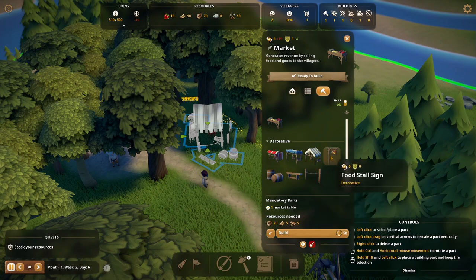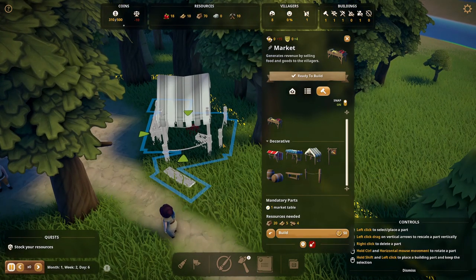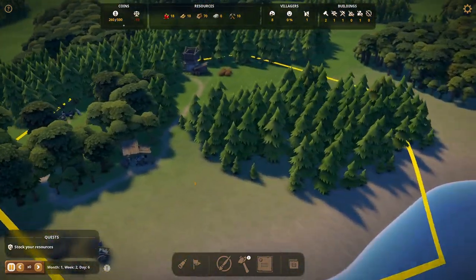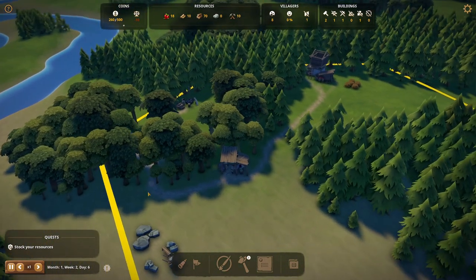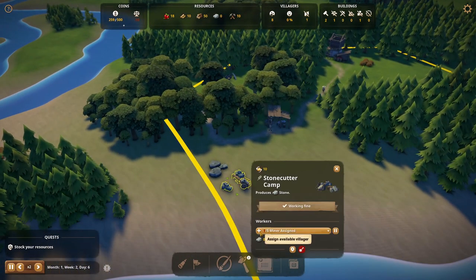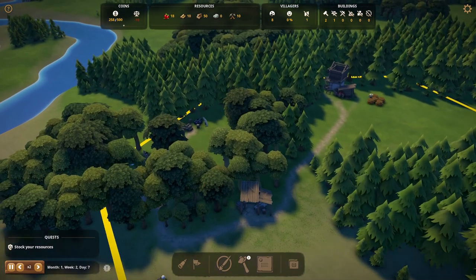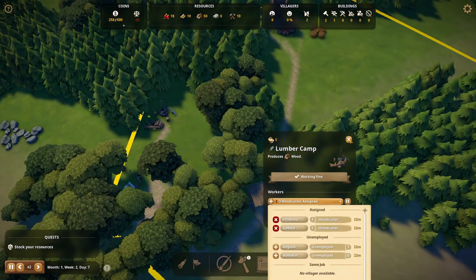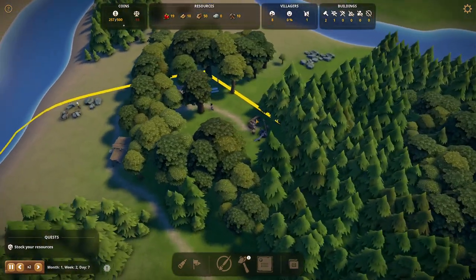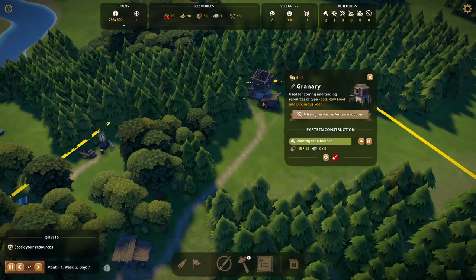I'm noticing a quick issue here. We tried to do a cool thing but it turns out the game is asking for planks — refined wood — not just raw wood. So we're going to build just the marketplace itself for now. We need to finish the granary, but we need stone for that. Let's get rid of one builder — we need two builders. Got one person making stone, plenty of people chopping wood. We'll need one person working in the granary and at least one person working on the market. We're trying to get the stone right now to finish the granary.